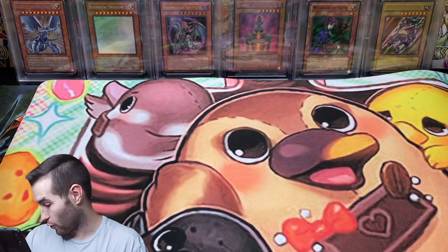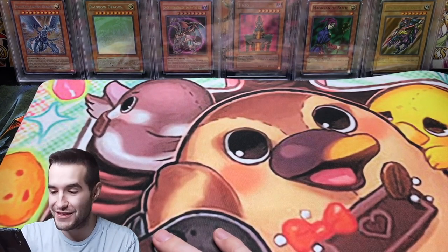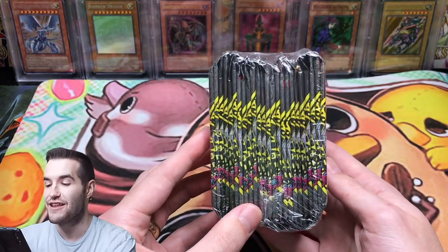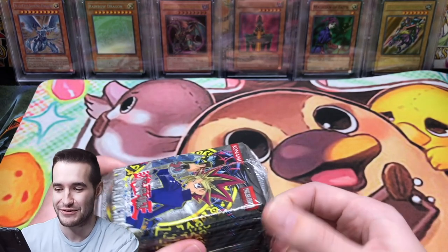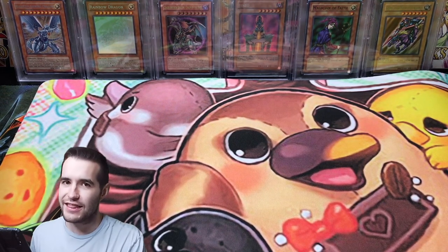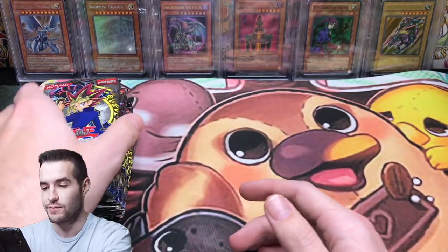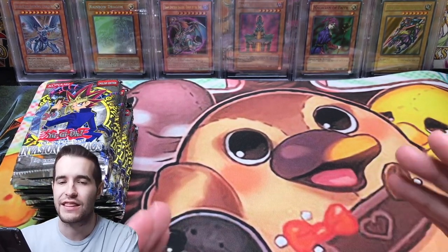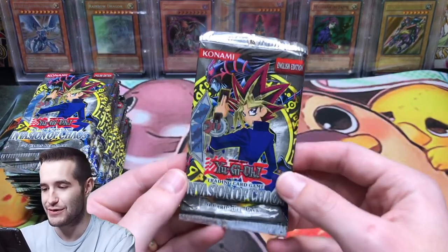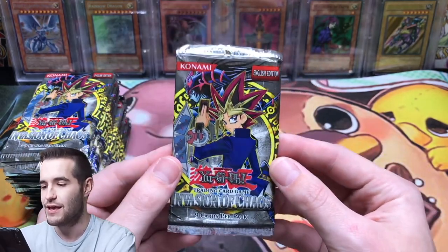Finally, they sent us some packs to open, and they didn't just send us any packs — they sent us Invasion of Chaos! So we're going to open these on the Chickalates mat. Can the Chickalates bring us some luck? And not only that, these are not 2017 reprints — these are probably 2010 reprints, but even then, 2010 reprints are awesome. Gamers Dreamland in the description — make sure you guys check it out, use code Ruxon34.